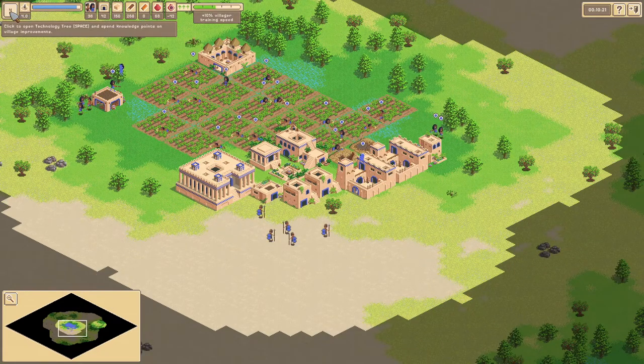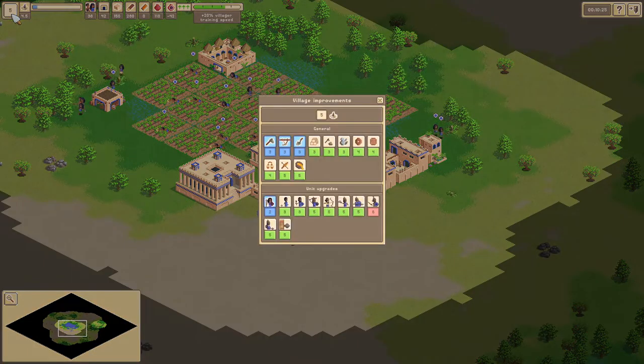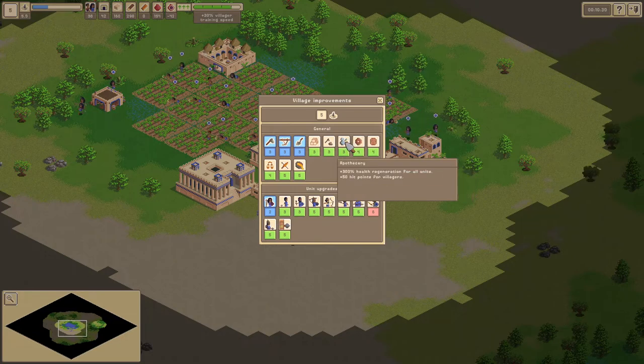Those knowledge points are then used to unlock new technologies. In the older versions of the game, you had to pick a technology to start researching. The new system lets you be more reactive by letting you accumulate knowledge points that can be used to instantly unlock new technologies.